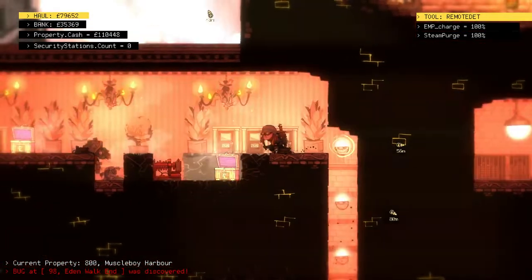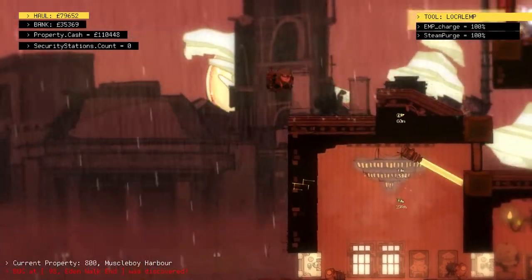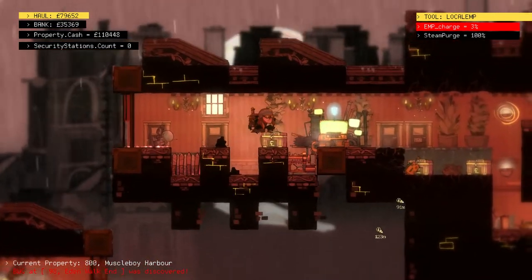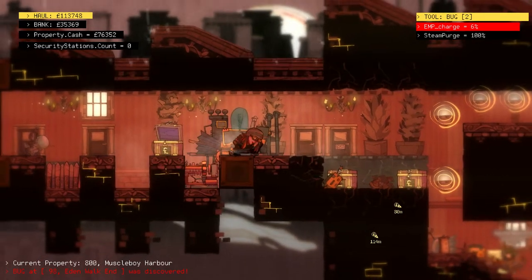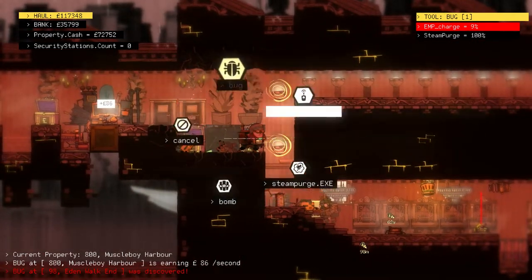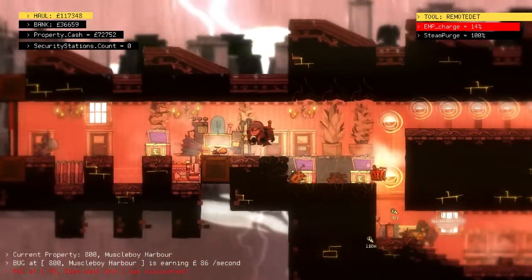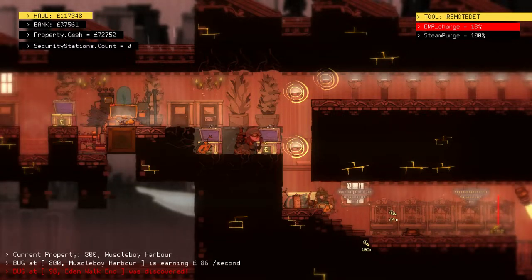I should be able to deal with that other sparkly fella now that I've got my EMP back. Which lets me access this fella, which is a safe computer. That's a bug on it. And I've got that 86 quid. More money there. I should be able to set off that thing as well. Oh, it says they're coming upstairs.